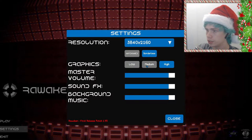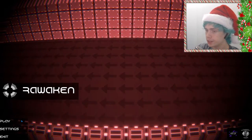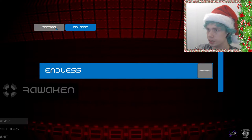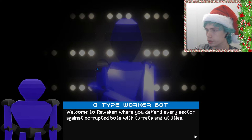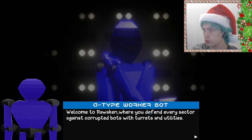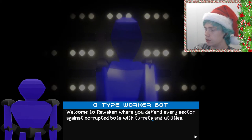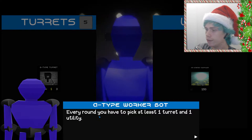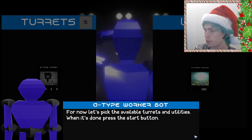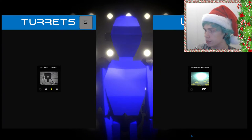It's borderless, graphics high, with volume, so you can see everything works. Let's check if we have sectors or endless. Let's go through sectors because I didn't play. A-type worker bot, welcome to Revoking, where you defend every sector against corrupted bots with turrets and utilities. Every round, you have to pick at least one turret and one utility. Let's pick the available turrets and utilities. When it's done, press the start button.